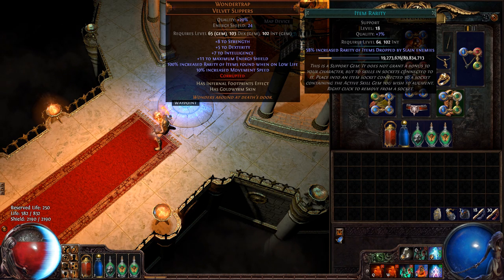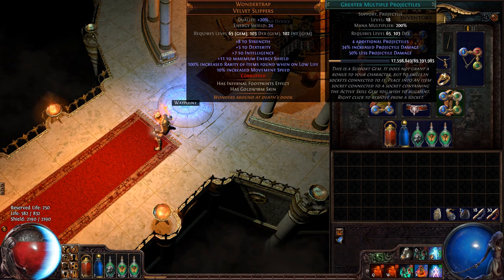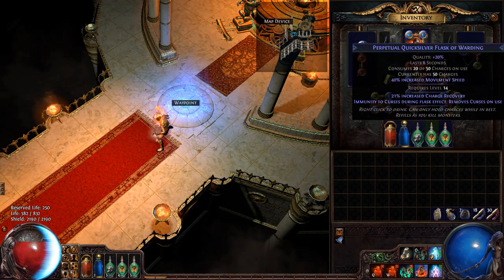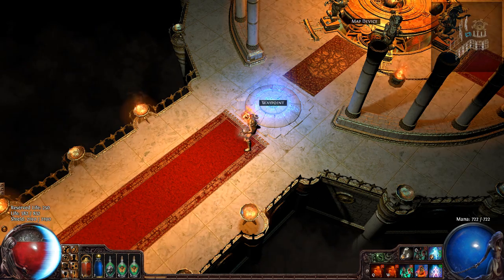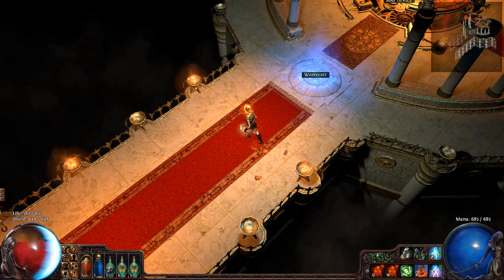There's no item quantity in the Ambush league — they kind of removed it from the game, except for previously dropped items in softcore and hardcore. So you can just get item rarity, and this increases the rarity even further. I have faster attacks and GMP hooked up to Power Siphon, so I just spam that all day. My spectres have chain and concentrated effect — the chain was actually to prevent them from completely messing up my screen.